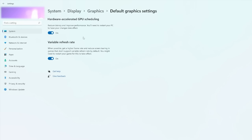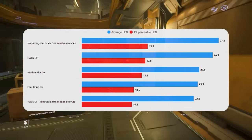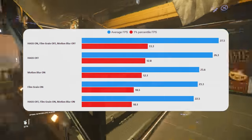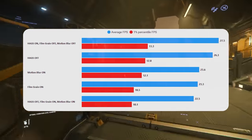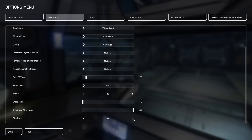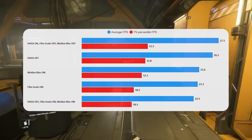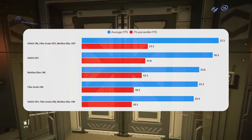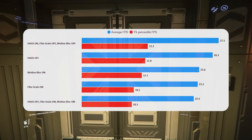Another Windows setting worth looking at is hardware accelerated graphics. In the testing I've done you do find that having this on does improve performance for Star Citizen, so definitely worth giving a go. I've also tested motion blur and film grain settings in the game itself and found that they do have an effect on performance, so I've turned them off for a long time. There are lots of reasons why you might want to turn them off anyway.